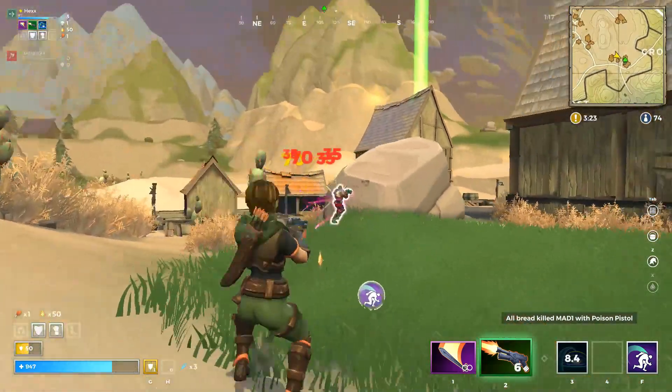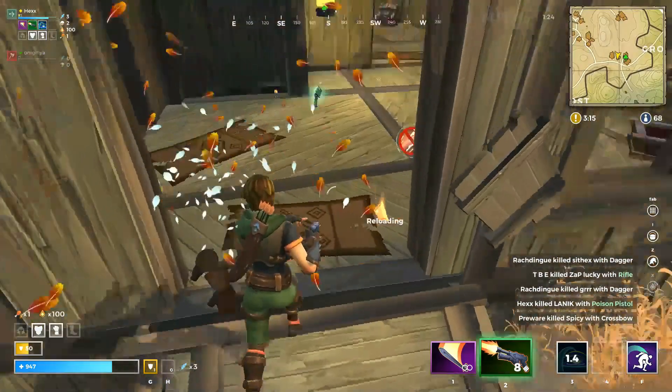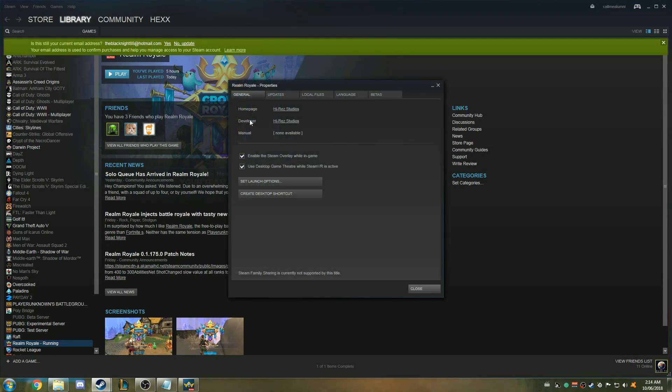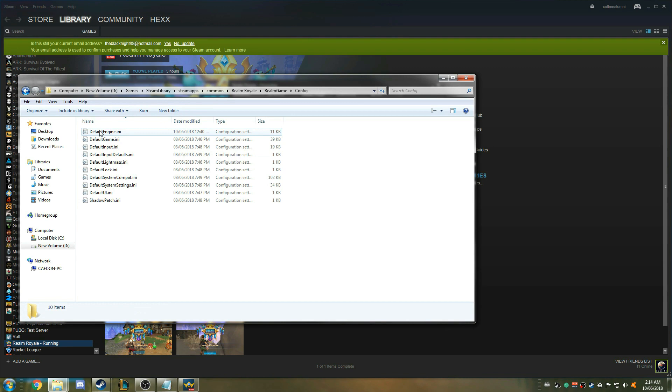Now without further ado, let's get right into it. To begin, navigate your way over to the game Realm Royale, right click and click on Properties, Local Files, Browse Local Files, Realm Game, Config, and the first one here DefaultEngine.ini.